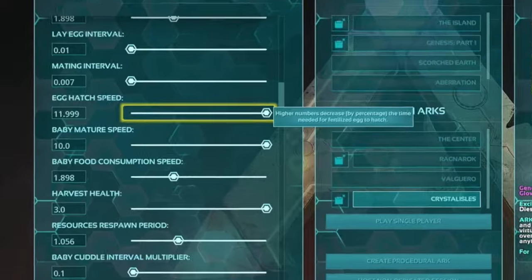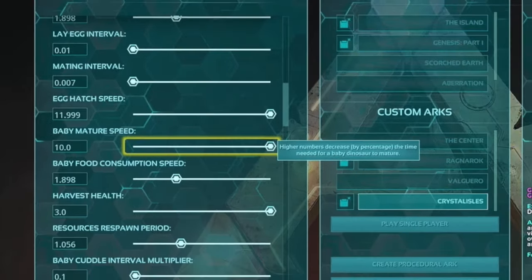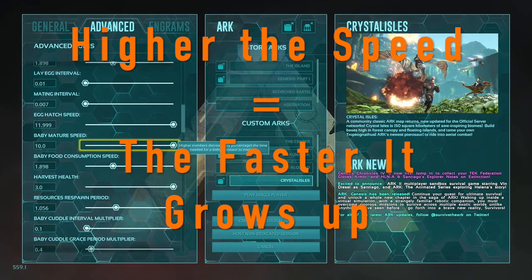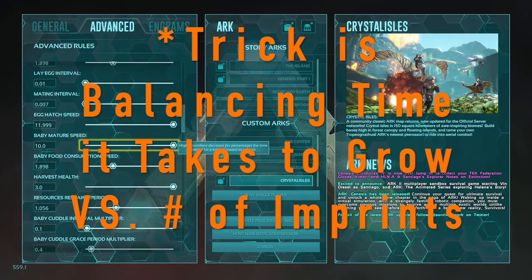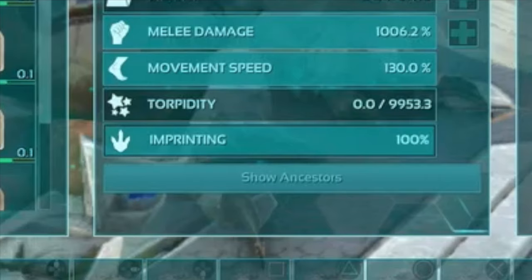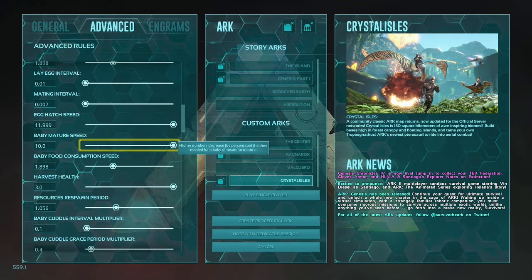The next setting is baby mature speed. Your baby mature speed actually has a whole lot more to do with imprinting than you might think — it changes the speed of maturity, which also changes how many imprints are needed. The higher the number, the faster it grows up, but the problem is fitting in the number of imprints you need in that time frame. The key is balancing it so you can grow it up and imprint it one time for 100% without running out of time. It takes a bit of trial and error, but if you follow these settings you're going to be sitting on easy street.